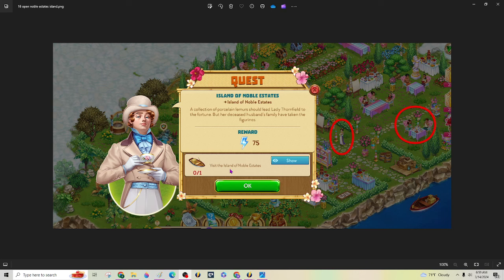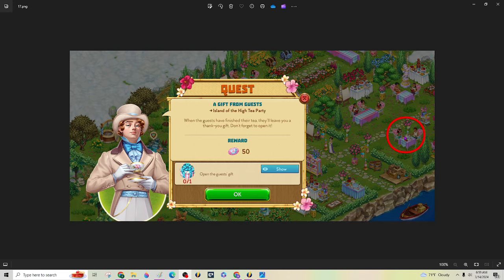I'll do a separate video for that island because it's going to be a really big one. After this timer runs through, they're going to leave a gift — I think it's on the table or right near it. That's what you're going to be doing to work this festival: cooking in the tea shop, in the two crafting stations, and feeding these tables.